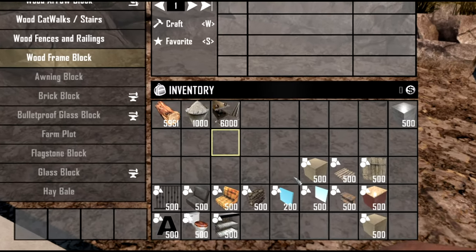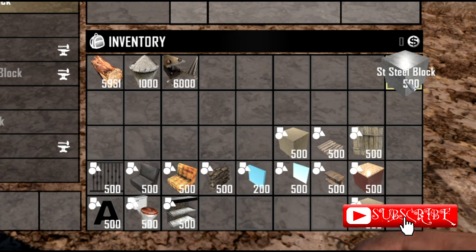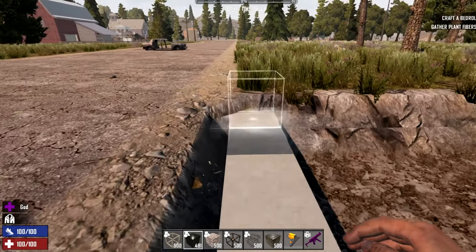The stainless steel blocks don't seem to have a shape menu, but that's okay considering they're blocks you generally find in the game as in POIs. I wouldn't worry about it right now — we'll see what happens in a future alpha or a mod.